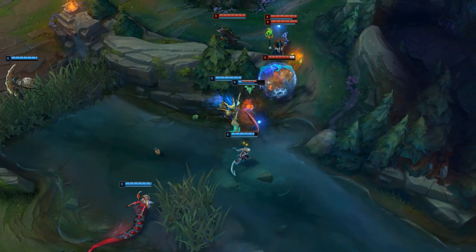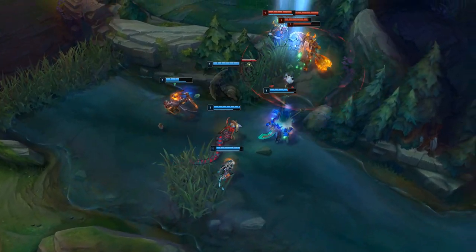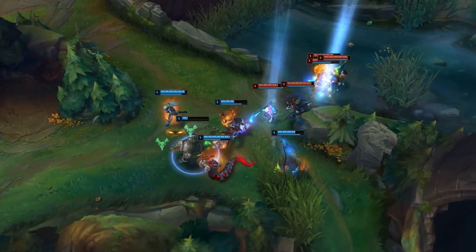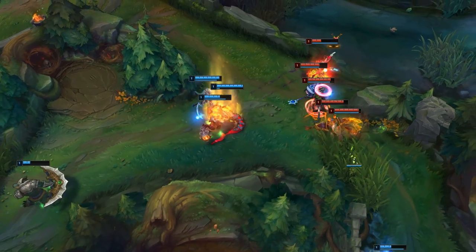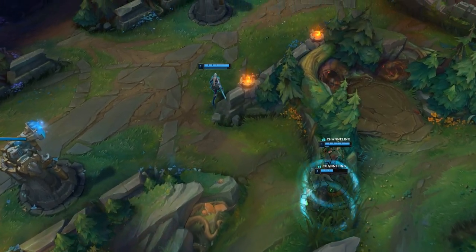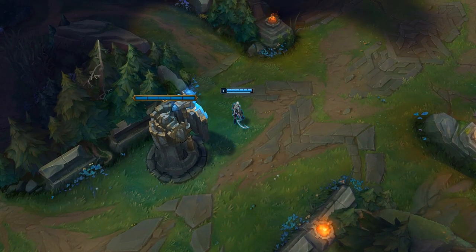I've done a guide on Diana before, but not about her rework state, which happened a while ago. So this is why I'm making this guide, to bring you insight on the Diana changes and what you do newly on her. I think she is one of the best mid laners as an AP melee champion, still able to bully a lot of champions and adapt to many situations. So first I'm going to look over her abilities, then go in depth with her runes and everything else you need to know.